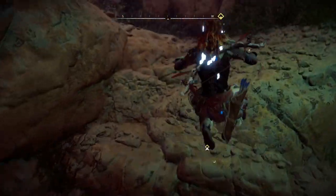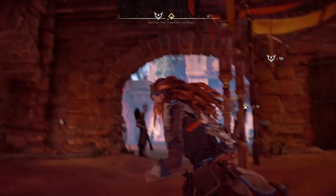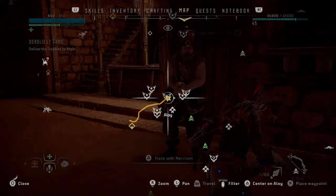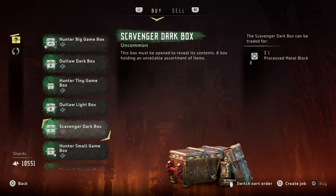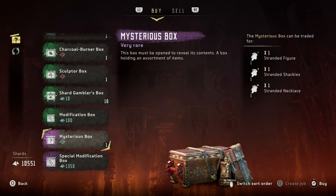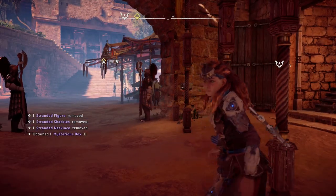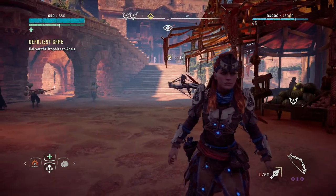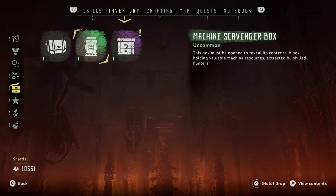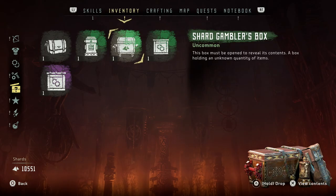There's a specialty merchant here in the middle of Meridian. He gives you a mysterious box in return for stranded items — you need a stranded figure, shackles, and necklace. I'm gonna buy this. I don't know what's gonna be inside because those items are all in the vault, same as the power cells. Let's check out how disappointed I'll be. We got special modification books, shard gambler's books, and... warm socks?